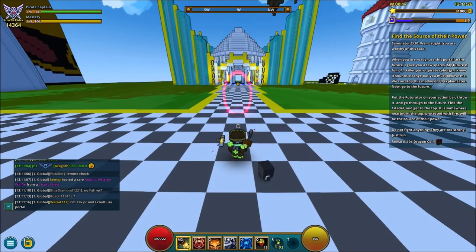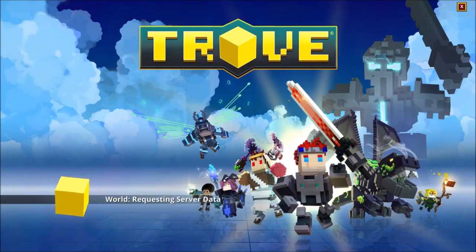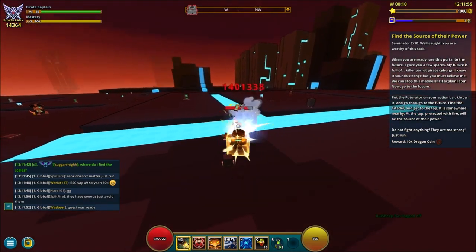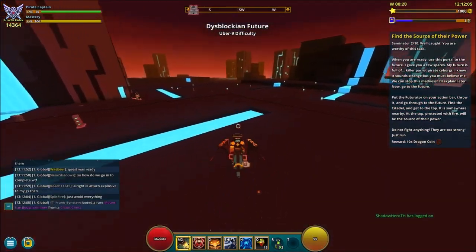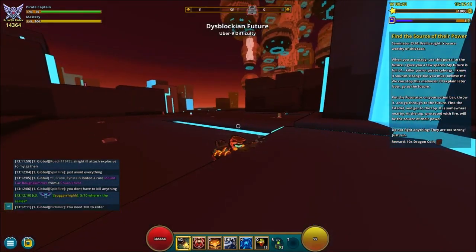Now we're on step two, and step two is basically opening this portal right here. You get it from the first quest, you have to claim it first, and then you have to put it in your heart bar. When you throw the portal down — you can do this anywhere you want — you can enter this special world. Keep in mind that you need 10k power rank to enter this realm at this moment. As you enter this Neom-like biome, you want to find a big dungeon like the one right there, and you just want to climb all the way to the top. There's no boss or anything like that — you just have to go to the top and it will complete itself.